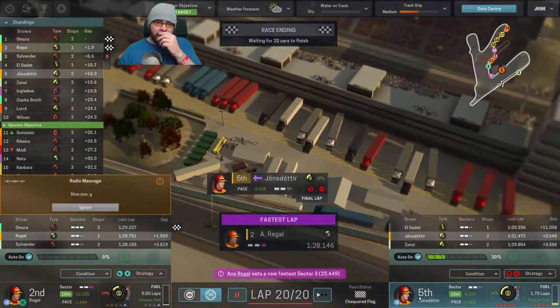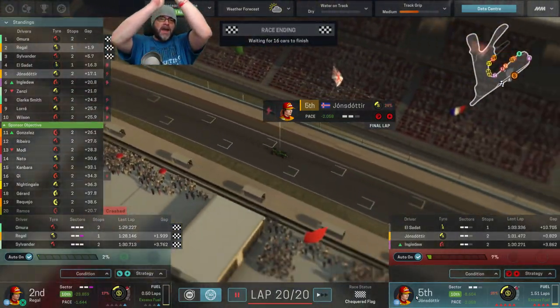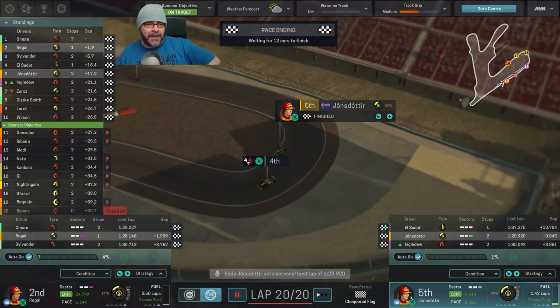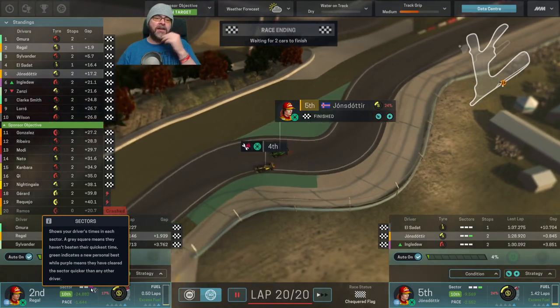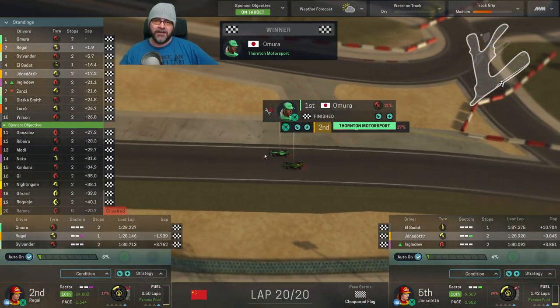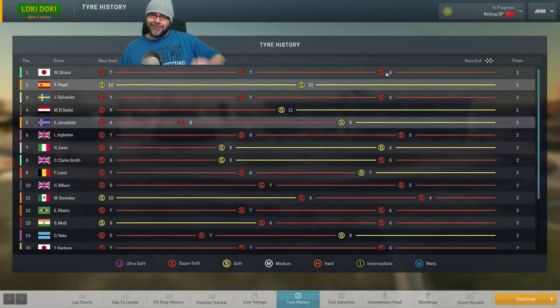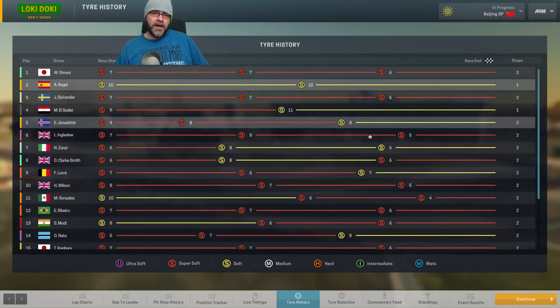Regal's going to do it - Sylvander's dropped off, he's given up. We couldn't get first but we've managed a second! Edda goes on to take another position too - not going to happen but a great result for Edda. That's more like it boys! Great result, fantastic - chuffed with that. We were the only ones that one-stopped - I'm surprised nobody else one-stopped. Other than us, because we're crazy people.